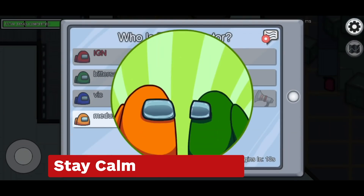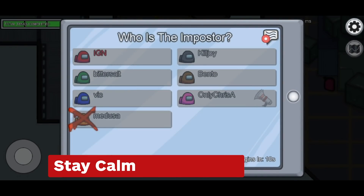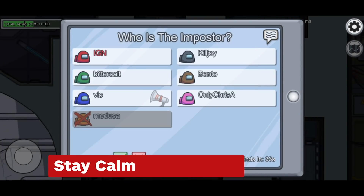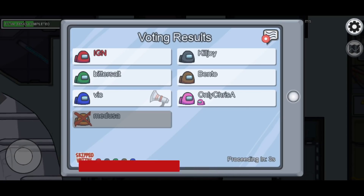Emergency meetings are the only times when crewmates can choose to eject you from the map, so try your best to stay calm. If a crewmate gets accused of being the imposter, vouching for their innocence can earn you that player's trust. Avoid being too aggressive when voting — instead, pretend to be a voice of reason, gather all the facts the other crewmates know, and build an alibi for yourself.